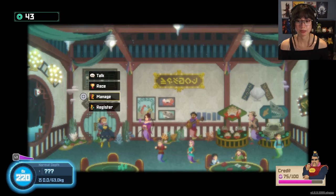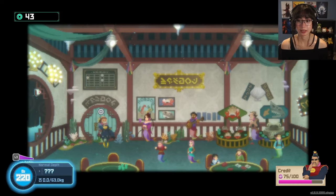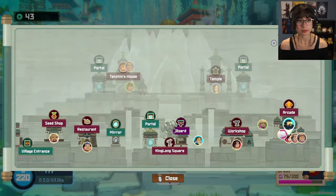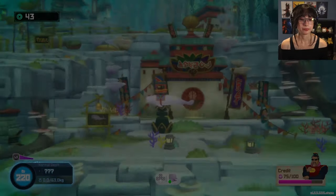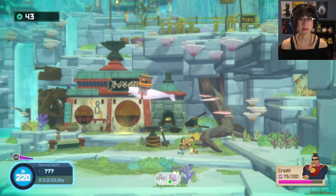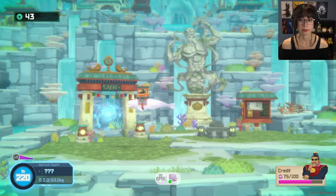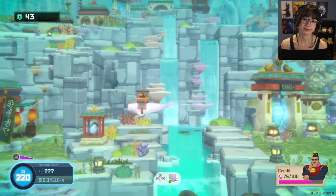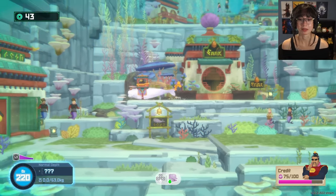We got third — what do I get? I got money, cool. So now my horse needs to rest. I've spoken to everyone, let's go to the village entrance and see if I can just go out and do some diving. This might be one of my favorite games I've ever played.